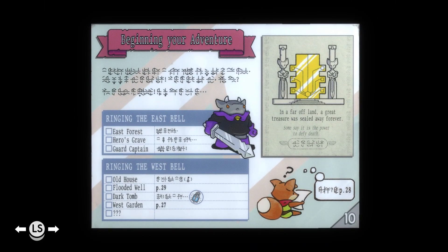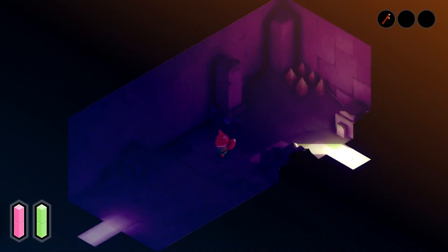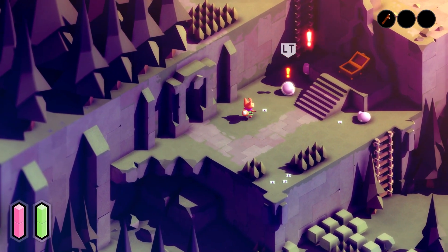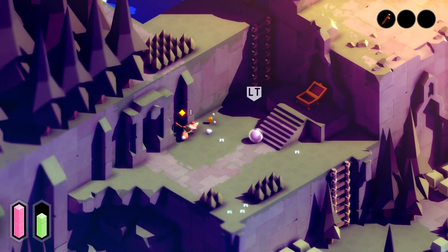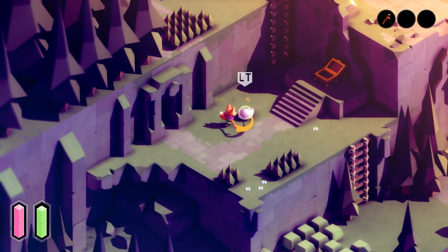At least you can easily know what some of the words translate to, like 'open' on a door. If I really wanted to sit down, I could probably translate it bit by bit and it probably wouldn't even take too long to puzzle out. My only immediate problem is that the characters are a little too squiggly for me to memorize.